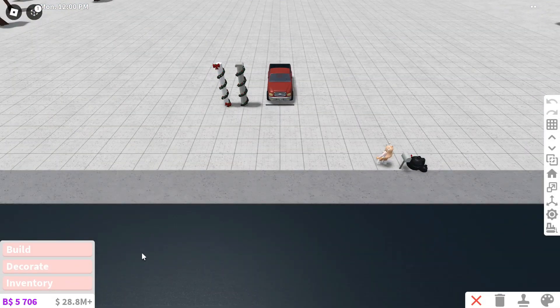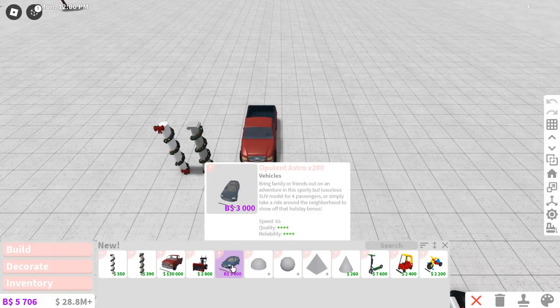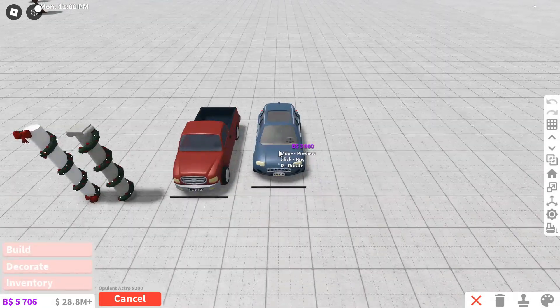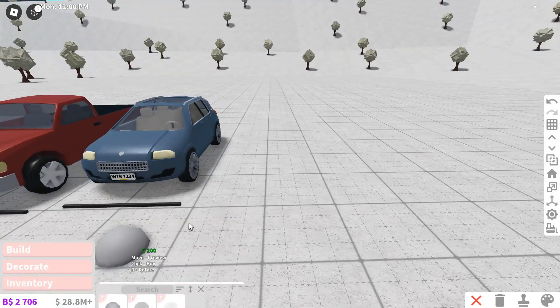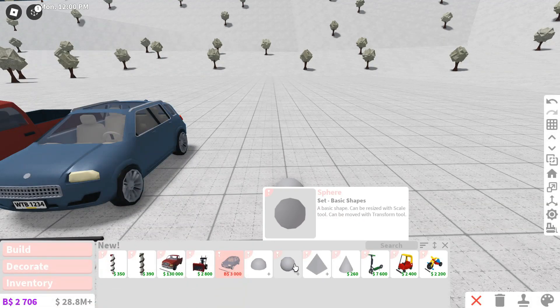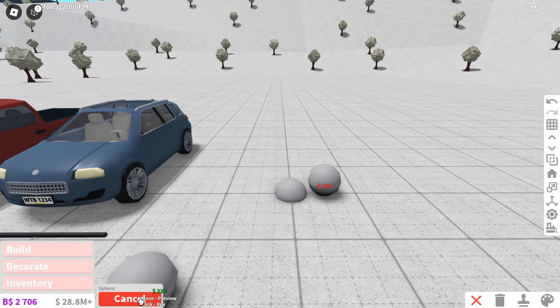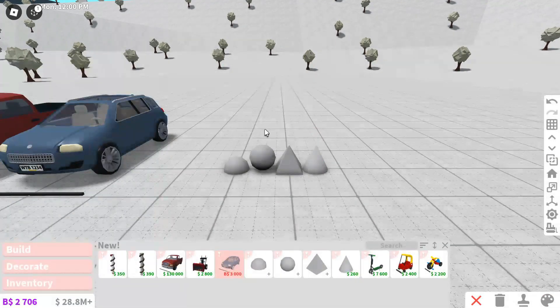They also added another vehicle, which would be this Opulent Astro 200, and this costs $3,000 Blockbooks. I'm going to buy it for this video. We also got these new basic shapes. They added half spheres, which they also put in an update teaser, and we have full spheres. They also added pyramids and cones. These basic shapes have been requested for so long — I am so happy that we finally have them.